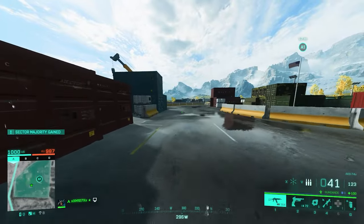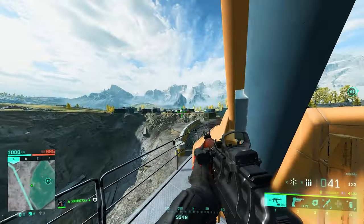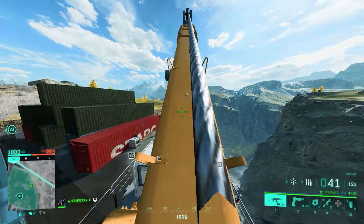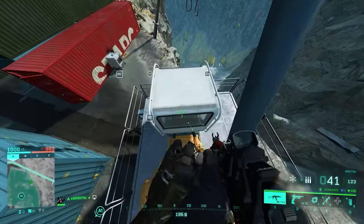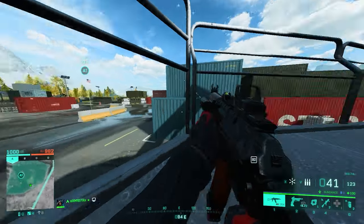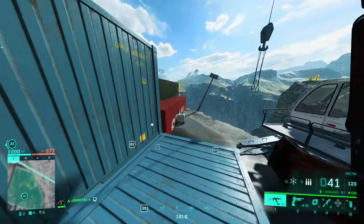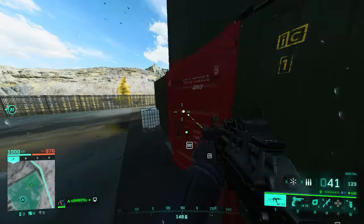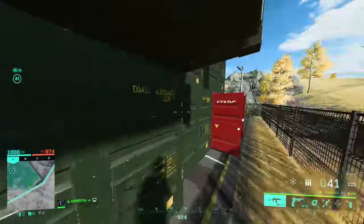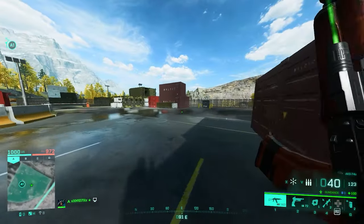A is really important but there are things about A site you might not know. You can get into this spot here — especially if that's your base and there aren't snipers out there — it's a great place, especially if you're attacking the site. No one will be expecting you here. Also, you can do things like this — you have the whole site in view. I usually play between these containers because it's really safe. If someone tries to follow me, I can lose them and get into a better situation.